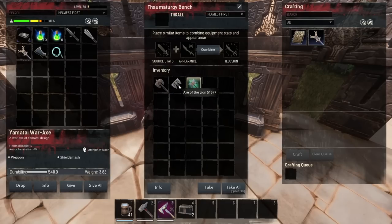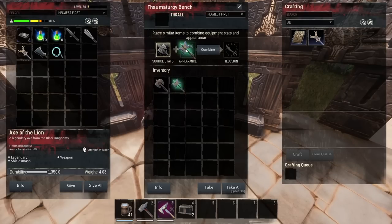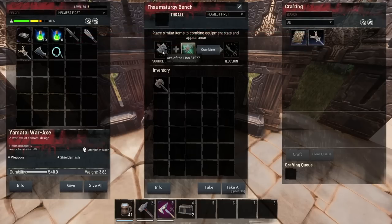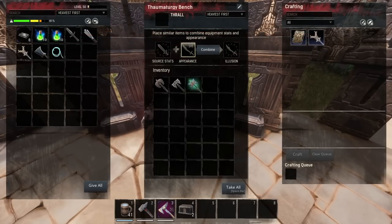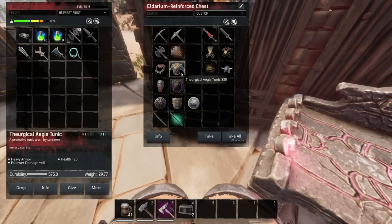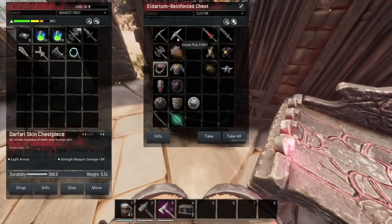I'll give you an example of the legendary limitation. I've put an Axe of the Lion in here and a Yamatai worm axe. Because I can't learn the Axe of the Lion as a blueprint, I can't use it. However I can use other things I have learnt — things from DLCs, general stuff, things from the battle pass — you could use them even on tools.